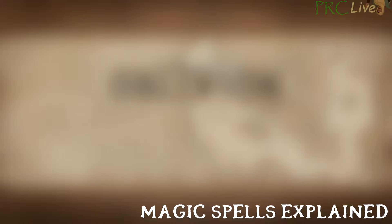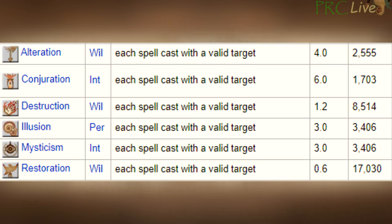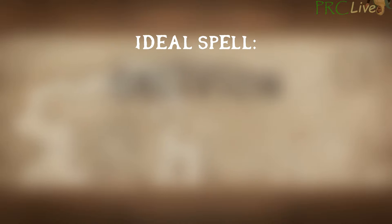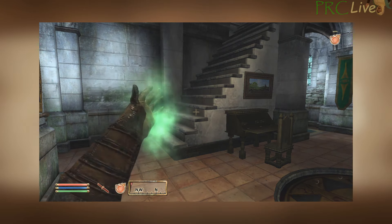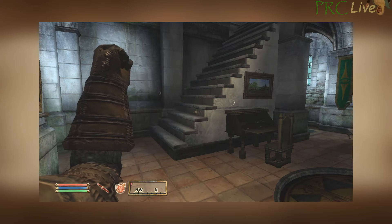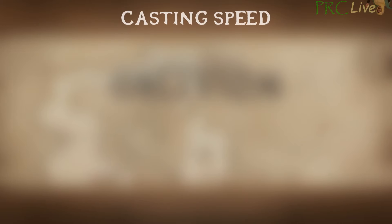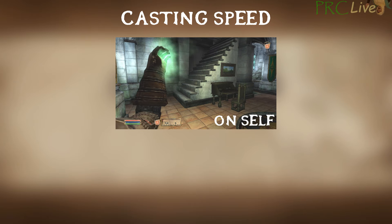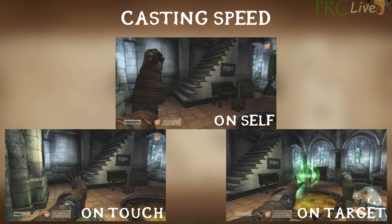Magic is a very complicated system in Oblivion. Successfully casting a spell gives the same XP no matter how powerful it is. The basic idea is to infinitely cast a cheap spell as fast as possible. We need a spell with the fastest casting animation possible, the right magic school for the skill we want to farm, and one that can be infinitely cast. The original method used a spell on self with a magicka cost of 1 so that the magicka replenishes by the time the animation resets. Holding a dagger and blocking while casting speeds up the animation. The first improvement comes from casting speed — spells have three types: on self, on touch, and on target. The on touch animation is clearly the fastest.